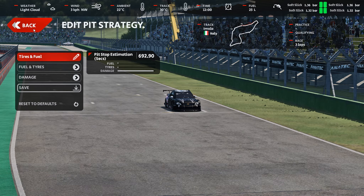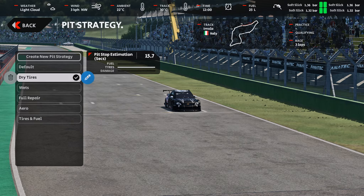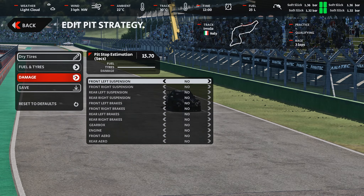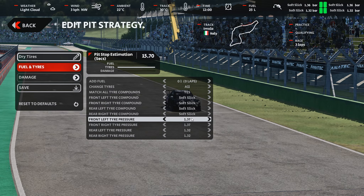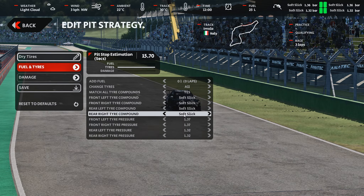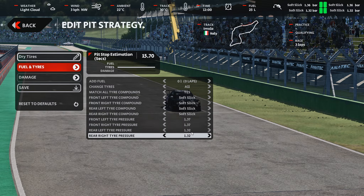You can see that you can definitely get into the weeds with creating pit stop strategies — you might create a tire-fuel-repair strategy, a tire-repair, or fuel-and-repair combination for all the different scenarios you can envision. One important thing to reiterate: with the dry tire setup saved for the Copa Montana with pressures at 37 and 32, those pressures will transfer over to your next race, which may be a Formula V12 where those pressures are going to be way off. You need to go into that car and change the pressures to the correct values — that's an absolute must, otherwise it'll give you sloppy, soft pressures.